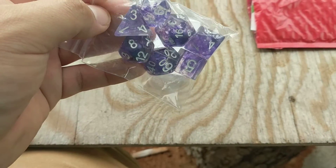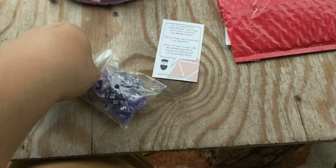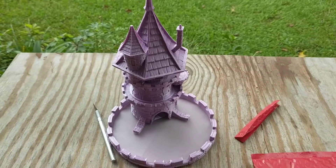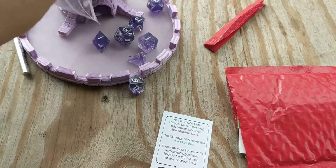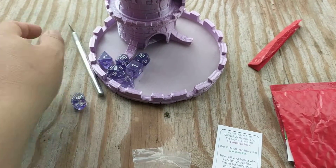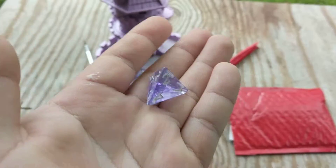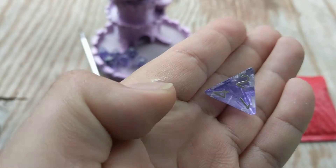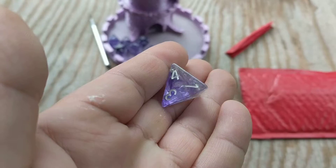Let's see what we have first. Okay, I'm guessing this is the Ice Maiden's Dice — it's like a clear purple, which is fine. It matches that thing right there, matches the dice style. Let's pull them out and see what we got. Let's grab this D4. I really like this. This is actually really pretty.